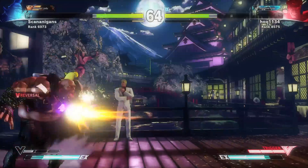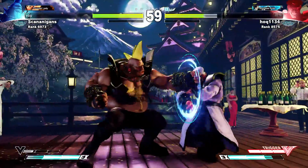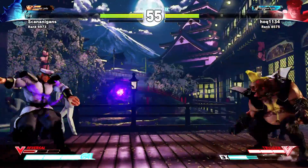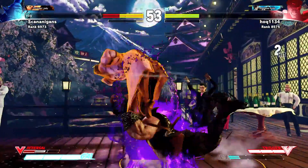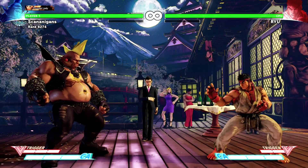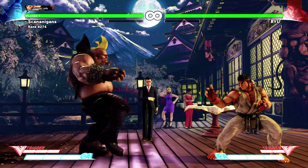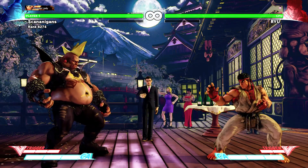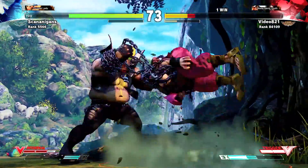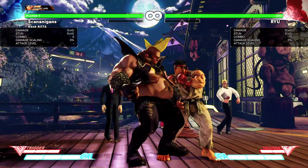Birdie's normals are amongst the farthest reaching of the entire cast, giving him an excellent footsies game. Their start-up is a bit more sluggish than the rest of the cast, but their range more than makes up for it. Standing Medium Punch and Standing Medium Kick are going to be your go-to pokes, as they both reach a fair distance and are safe on block.